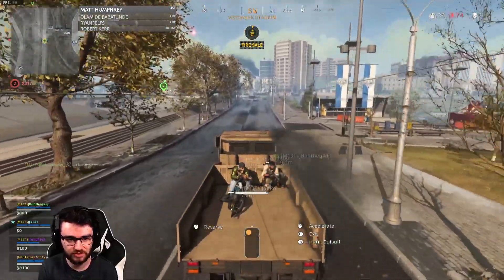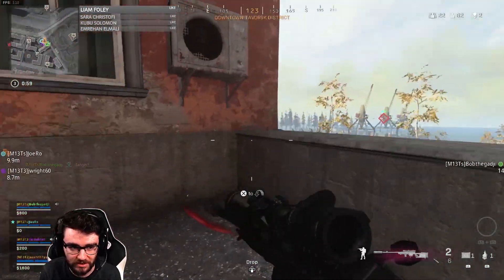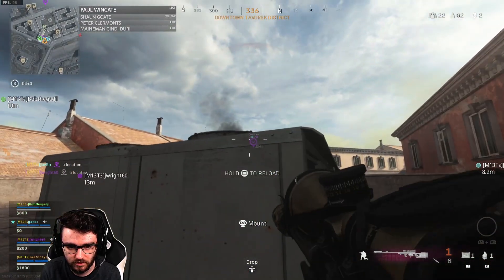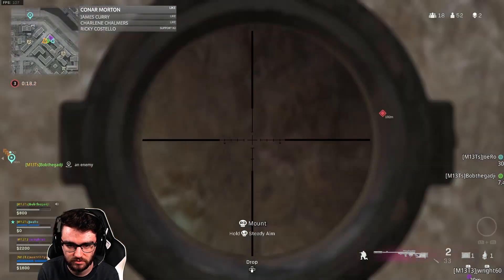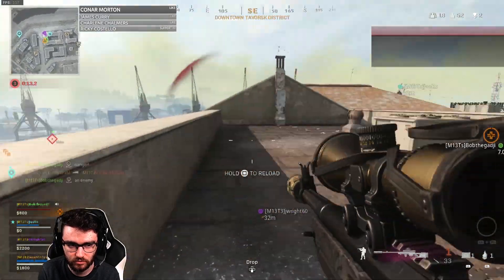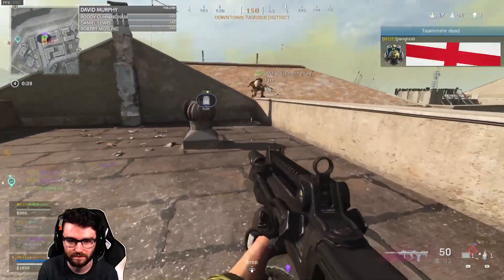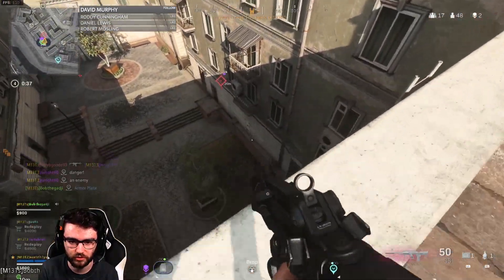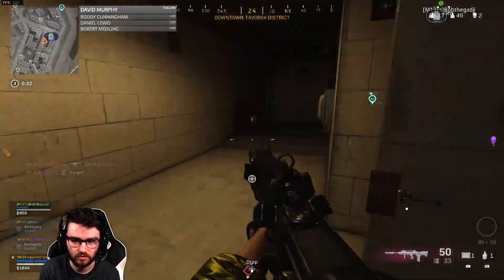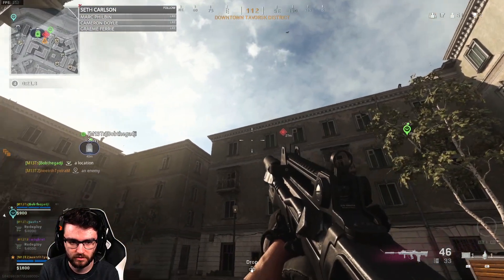I need to buy plates when I get to the buy station, I forgot to get some. Someone just got resed up ahead — he's in my zone. Behind us! From the big building. I've just seen them behind the green fence. There we go, yes! He's got no plates. Do you want me to push? He's running around here to the side, I'm going to drop in on him.